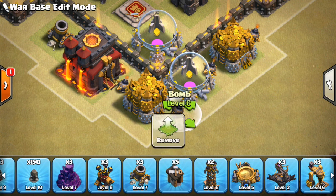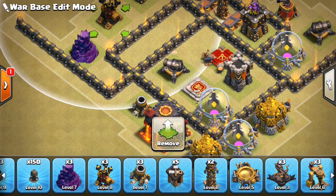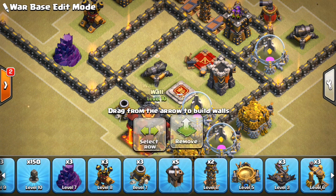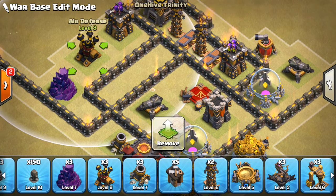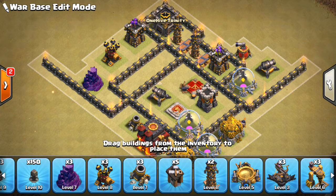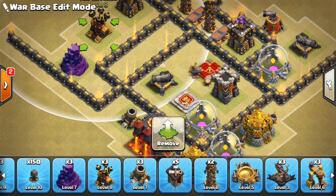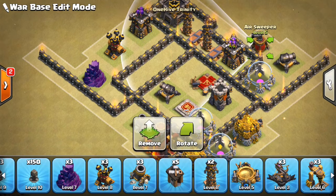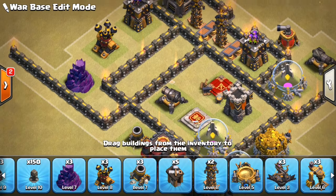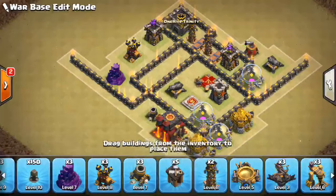Another thing this base does, besides the small bombs here to kill wall breakers, is the air defense placement. This is also why the mortar is here — you want them coming at this part of the base down here at these walls. You want them entering there, because this air defense can't be sniped by the queen and won't be hit by bowlers, since there's nothing for the first bounce to hit in this compartment. So that air defense won't go down — it'll just be sitting there, hopefully reaching the healers. If you can get the healers down, that's another important part of the HGHB attack to disarm. The healers will most likely be trailing the giants, and this air sweeper is also going to push them over towards the air defense. Not only is the angle set up so healers will most likely cross the path of this air defense, but the air sweeper pushes them over towards the air defense to make sure they get taken out.